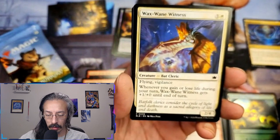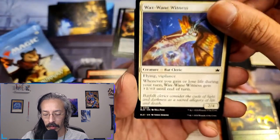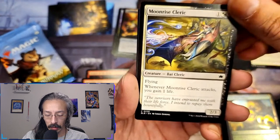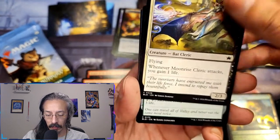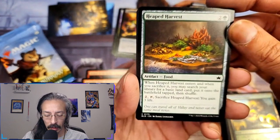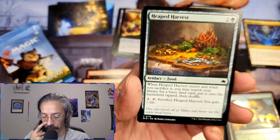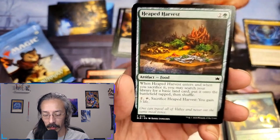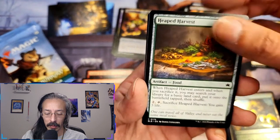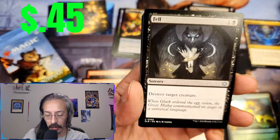Wax Wayne witness — vigilance, two-four. Gain or lose life during your turn, Wax Wayne gets plus one plus zero till end. He's a cleric, another bat cleric — whenever he attacks, gain life. Heaped harvest — artifact food. When heaped harvest enters and when you sacrifice it, search your library for a basic land and put it on the battlefield tapped. So for three mana I get two lands out of this, gain three life — or use it as artifact fodder.